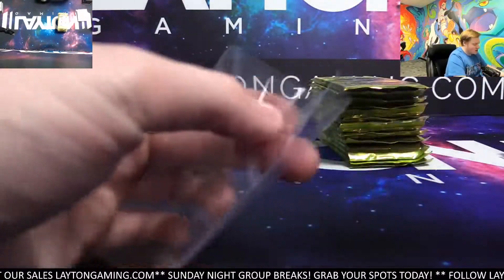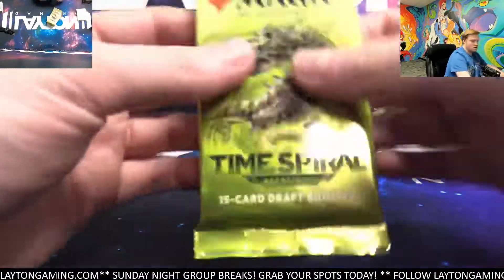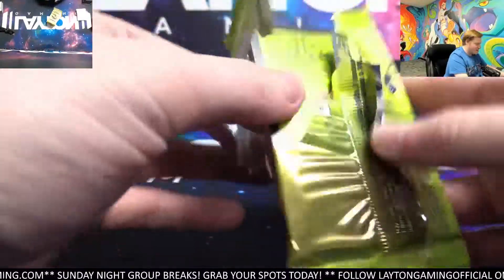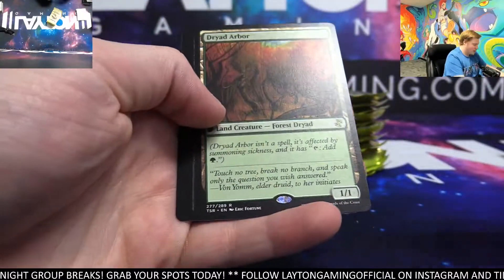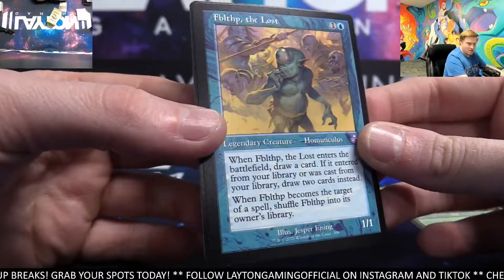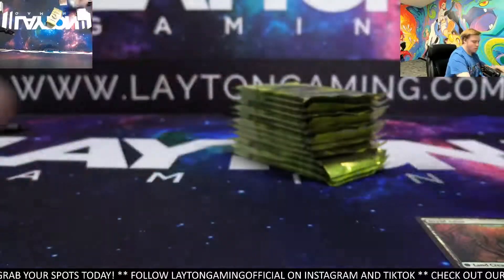Here on the channel we open Magic, MetaZoo, Pokémon, Flesh and Blood, and a handful of others. It's one of only a hundred, so that's the good news — one of only a hundred. Dryad Arbor, nice lands — great hit there. And Flip the Lost — go blue. One of only a hundred, that's awesome.